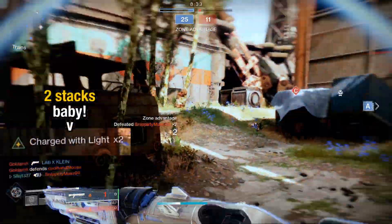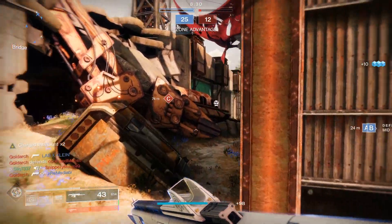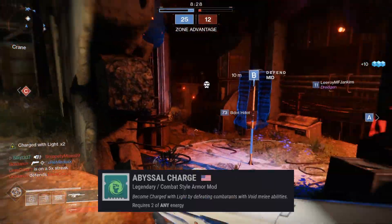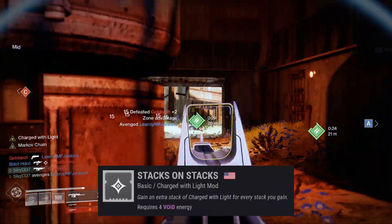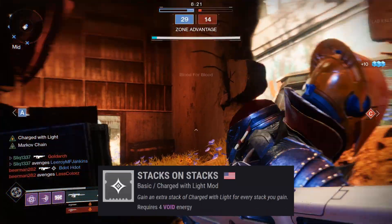you get two stacks of Charged with Light from the combination of the Abyssal Charge mod and the Stacks on Stacks mod. The Abyssal Charge mod gives you a stack of Charged with Light when you defeat an enemy with a void melee, and Stacks on Stacks gives you an additional stack for a total of two stacks.